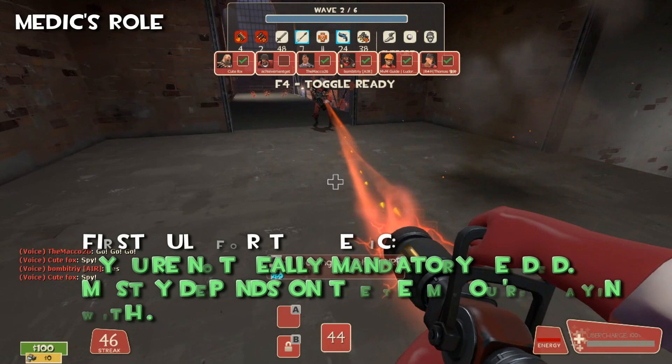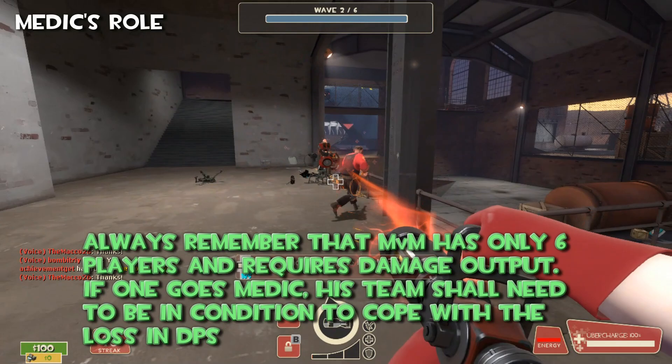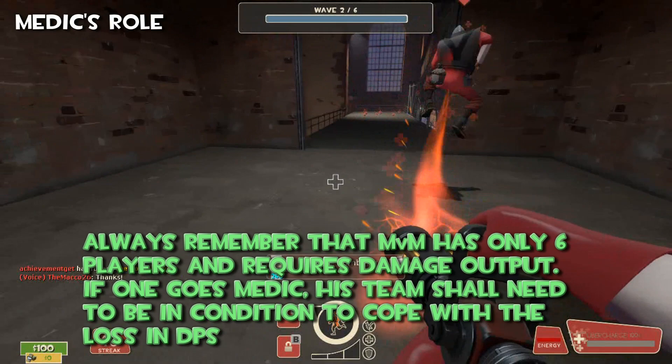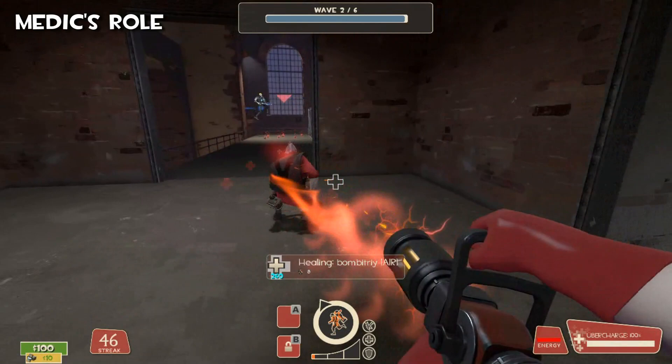So first rule for the Medic is that you are not really mandatory — mostly depends on the team you are playing with. Always remember that MVM has only 6 slots for players and requires damage output. If one of you goes Medic, the team shall need to be able to cope with the loss of DPS. That's why if your team is average or sucks, you become incredibly useful, because you avoid their death or revive them if too late.